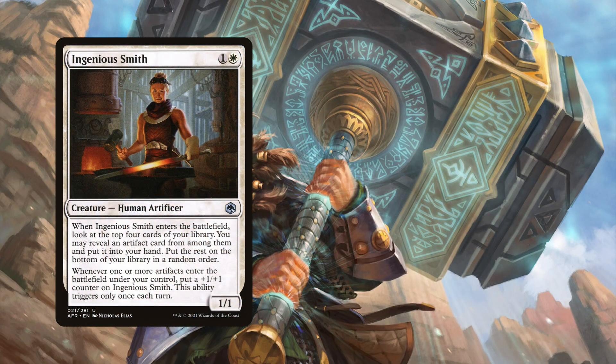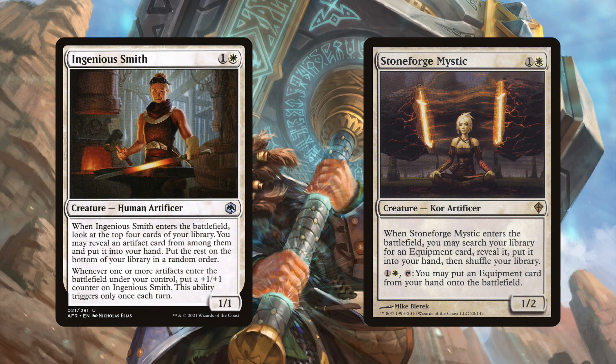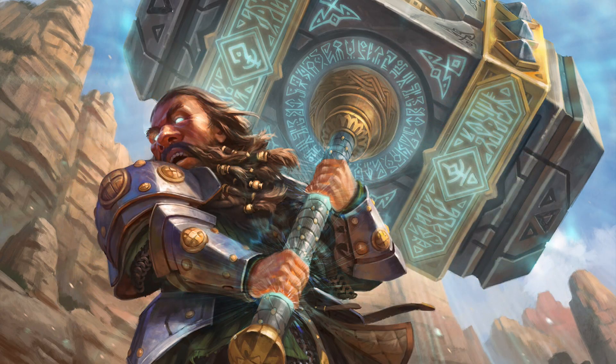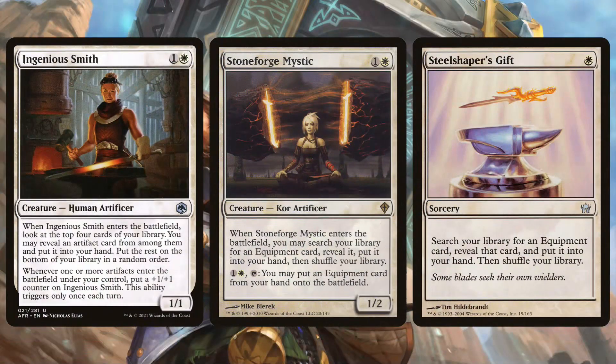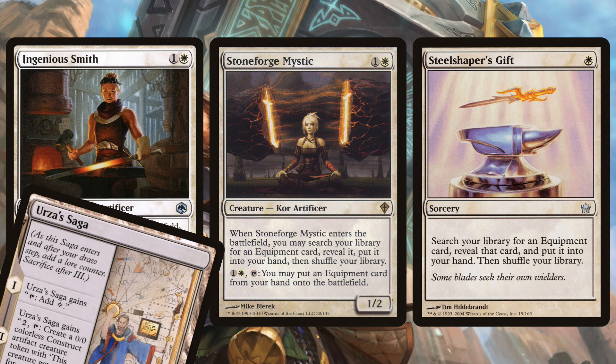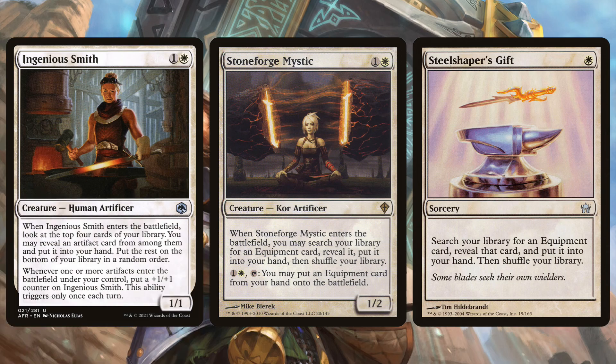To help find the hammer, the deck plays Ingenious Smith and Stoneforge Mystic. Smith lets you look at the top four cards of your library for an artifact and gets a +1/+1 counter whenever you play an artifact once per turn. Stoneforge Mystic can tutor for any piece of equipment when it enters the battlefield. Some decks also run one or two copies of Steel Shaper's Gift, a one-mana spell that tutors up an equipment. So the deck has three ways to find Colossus Hammer.